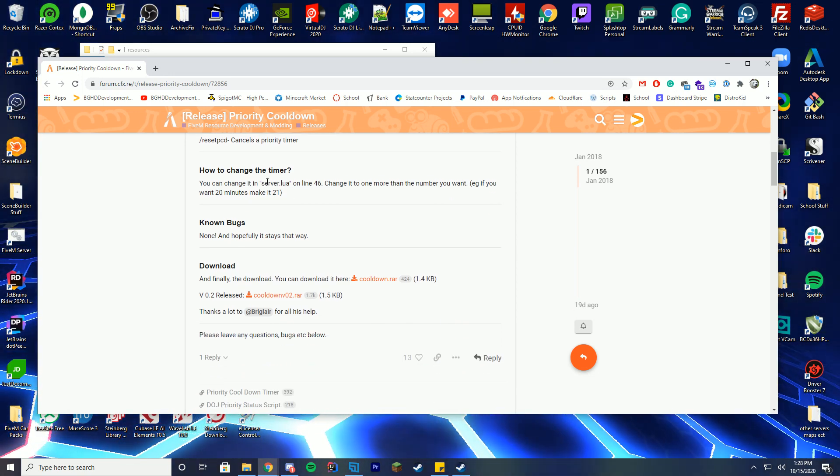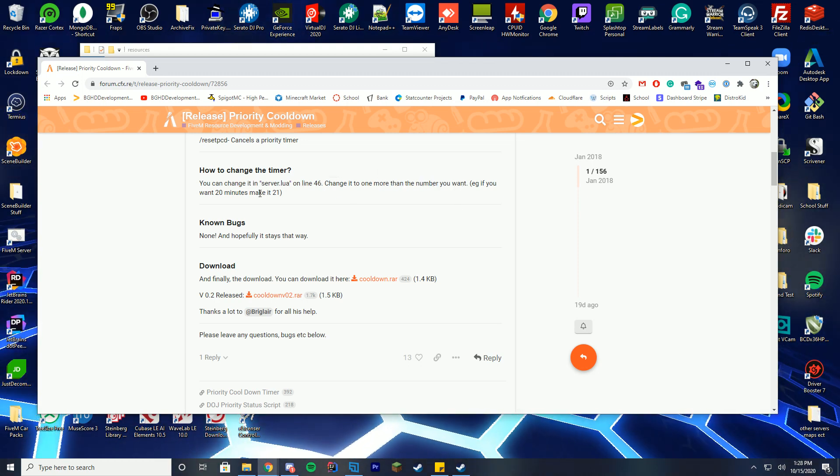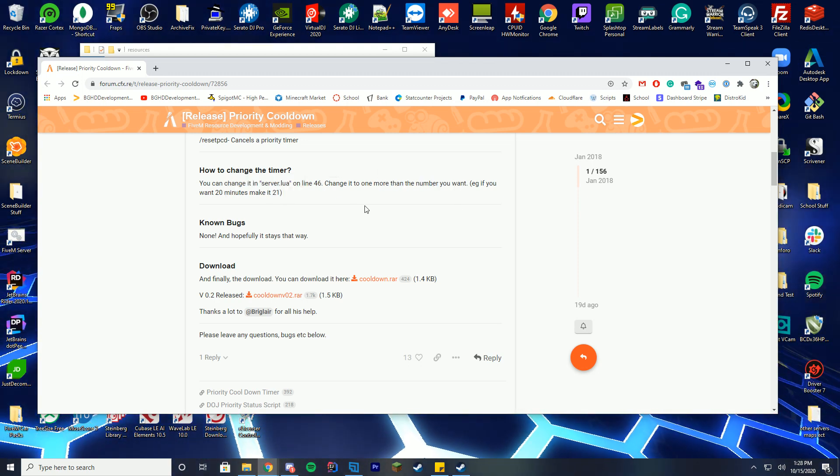You can change the length of the timer inside the server.lua file at line 46 — change it to the number you want. If you want 20 minutes, make it 21. That easy. Very easy.